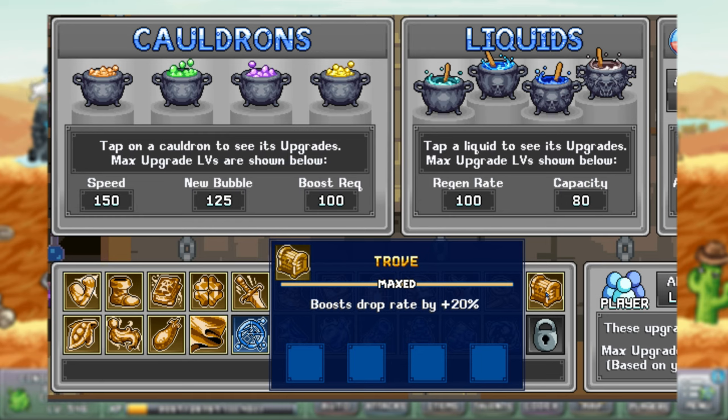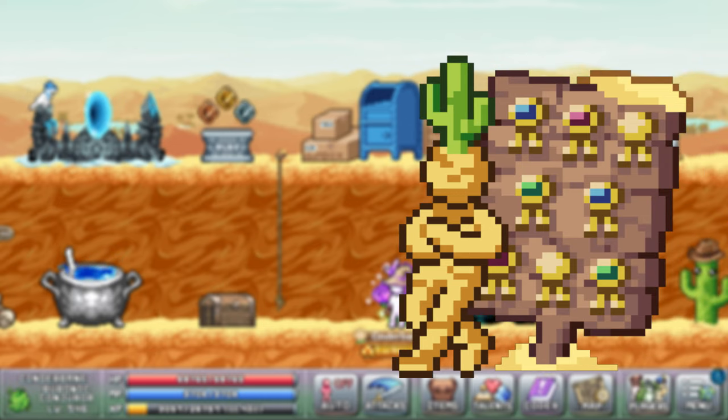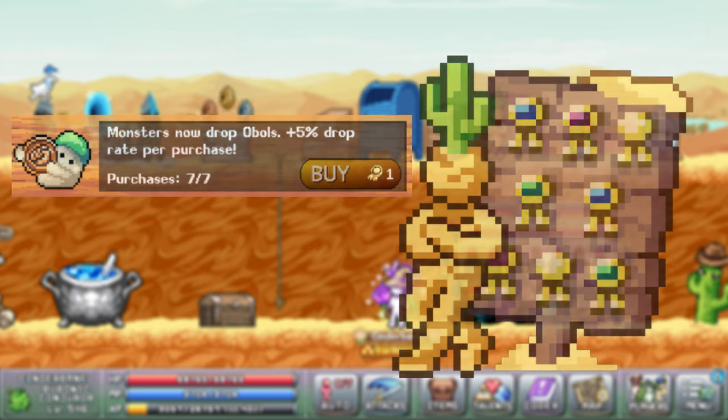There is also a sigil that can be unlocked and upgraded that gives drop rate — that is the trove sigil. Note that sigils aren't available until you unlock the laboratory in world 4. In the world 2 merit shop you can spend merit points and get up to a 5% drop rate boost.